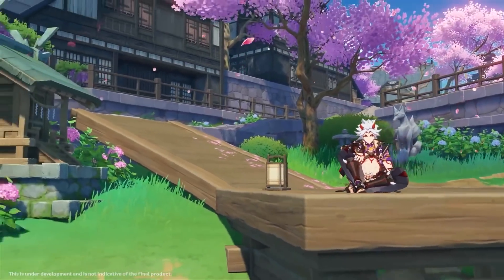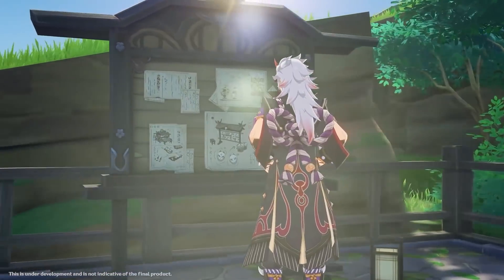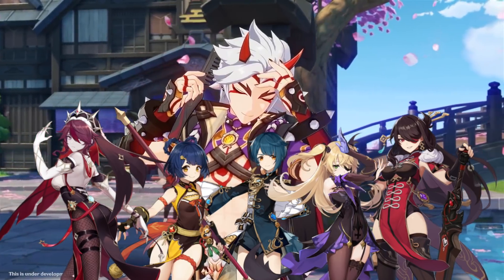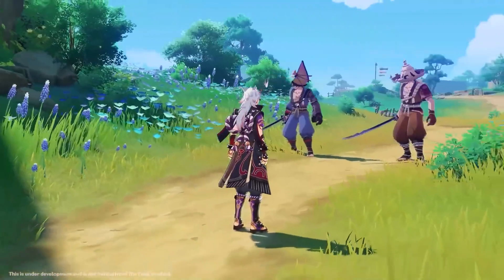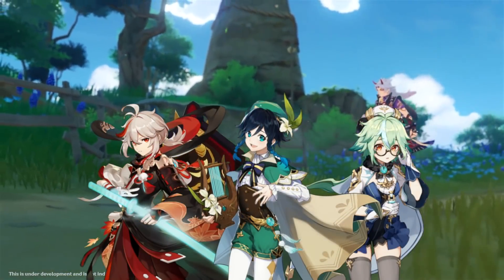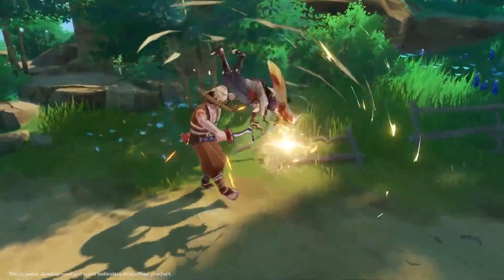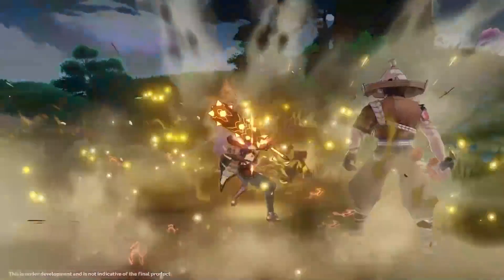However, it's important to note that since he is a Geo unit, elemental reactions will not do much for Itto besides producing shields from Crystallize. This means that units that would typically be used like Xingqiu, Beidou, Fischl, Rosaria, Shenhe, etc. aren't going to do very much for Itto damage-wise compared to when they're used on other team comps. Also, because Itto is a Geo unit, Anemo supports are going to do next to nothing outside of providing crowd control, meaning characters like Venti, Kazuha, and Sucrose are probably going to be better off on other teams. This means that the best Itto comps are going to be primarily focused on enhancing Itto's damage as much as possible without relying on elemental reactions.